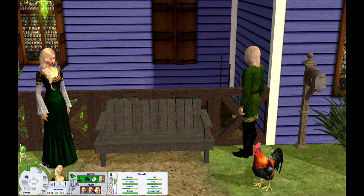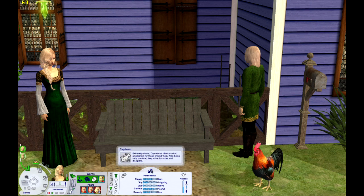She's a knowledge Sim and she wants to max out seven skills — of course she does. She's also a Capricorn, so she's very lazy. We'll see if she actually does that.